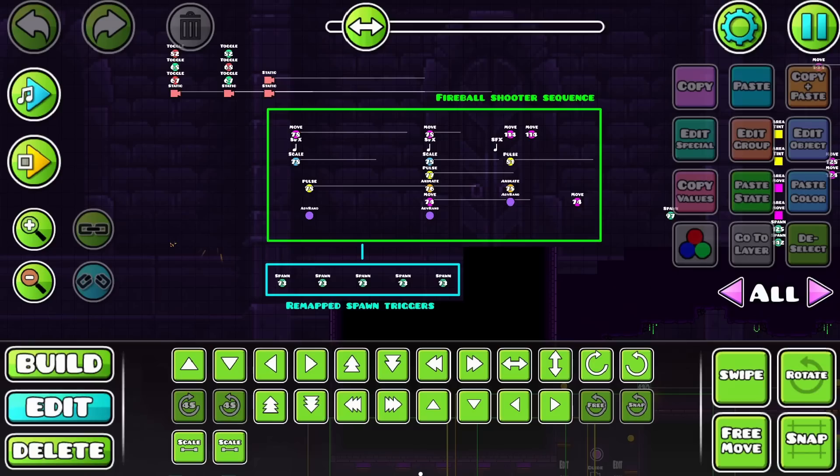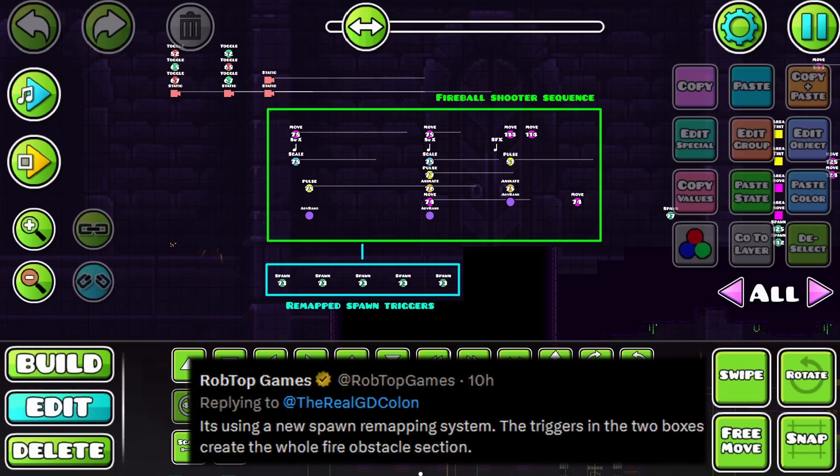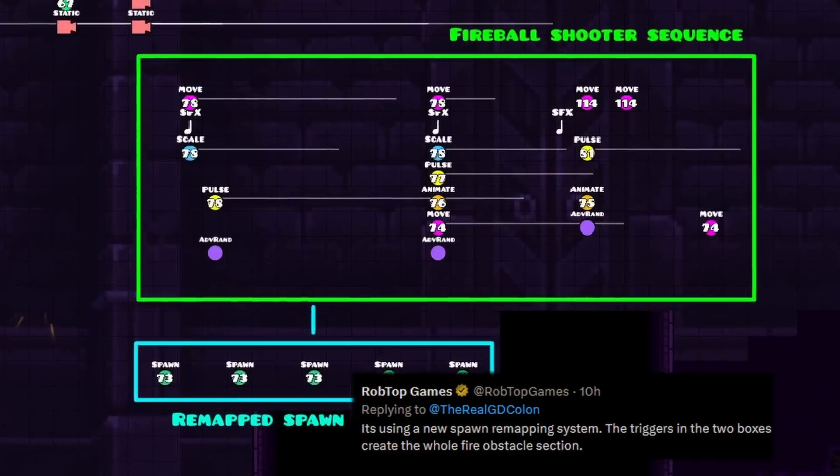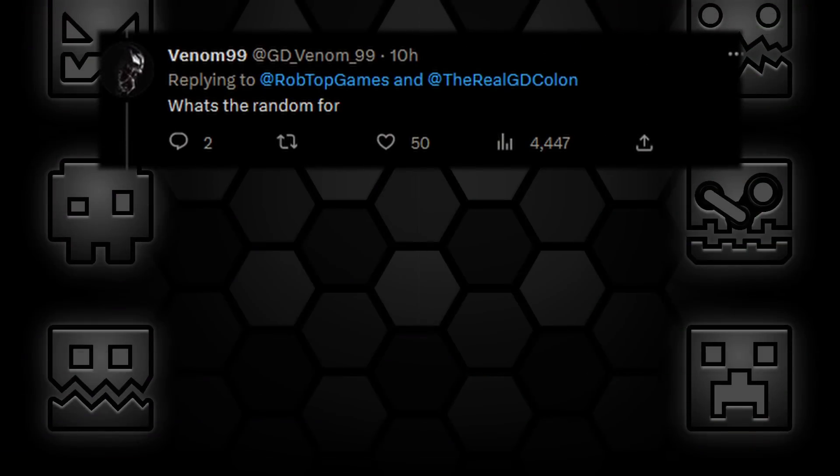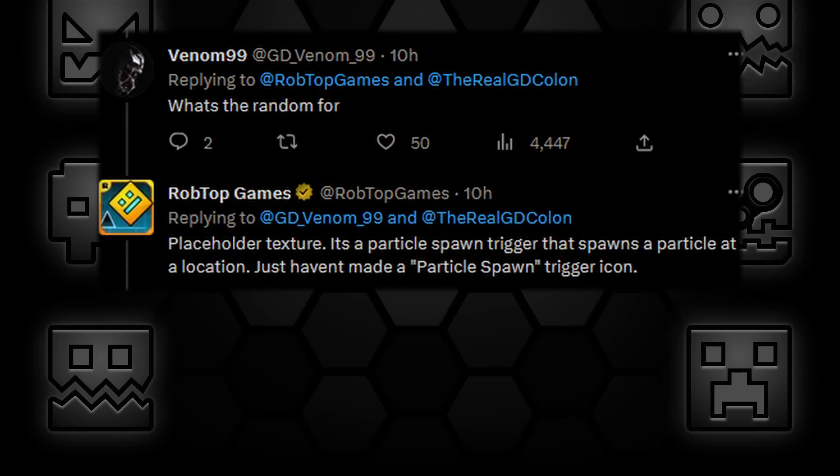Robtop then replied with a picture, saying that he's using a new spawn remapping system. The triggers in the two boxes create the whole fire obstacle section. When asked what the random is for, he replied that it's just a placeholder texture — it's a particle spawn trigger that spawns a particle at a location. He just hasn't made a particle spawn trigger icon yet.